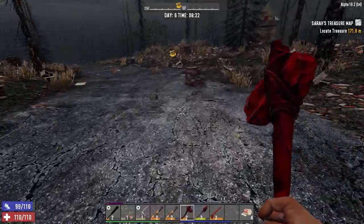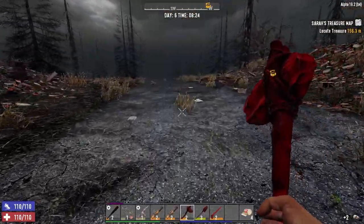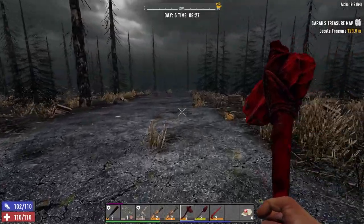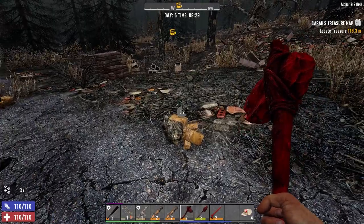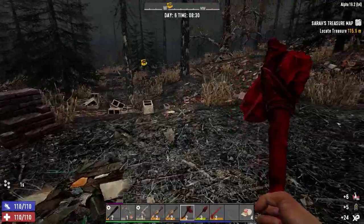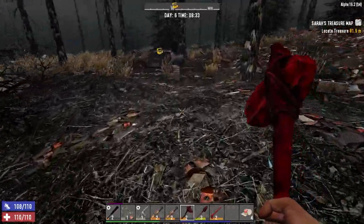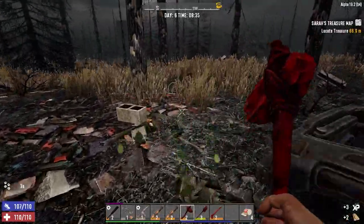How far are we — 170-something. Looks like we got to go off-road here. Is that another town down there? Looks like it is. We're not too far away from another city, which is good news for looting. Now all we got to do is figure out how to get our loot stage up — other than killing zombies, I don't know how else to do it.